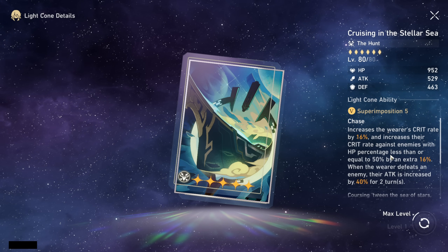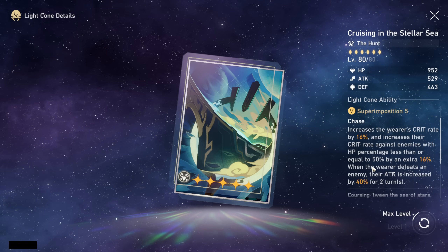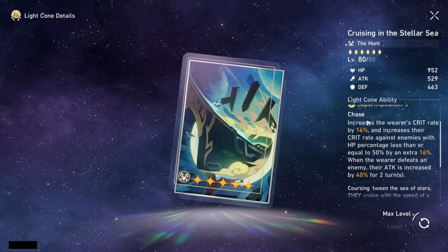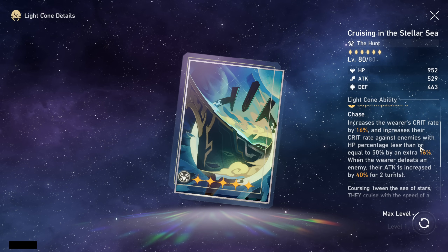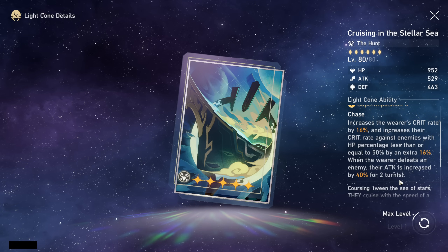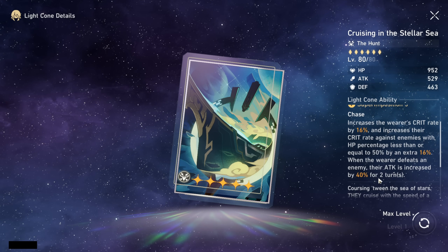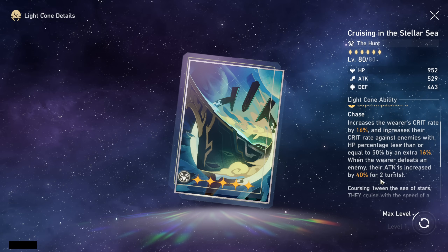Another really solid free-to-play option is the Herta shop light cone: it increases the wearer's crit rate by 16%, and against enemies with HP at 50% or lower, crit rate increases by an extra 16%. When the wearer defeats an enemy, attack is increased by 40% for 2 turns. The 16% crit rate is very important on Feixiao, and the extra 16% at low HP gives you 32% total crit rate, which is very good. Since Feixiao is mainly a nuker, it's easy to defeat enemies and trigger the 40% attack increase.